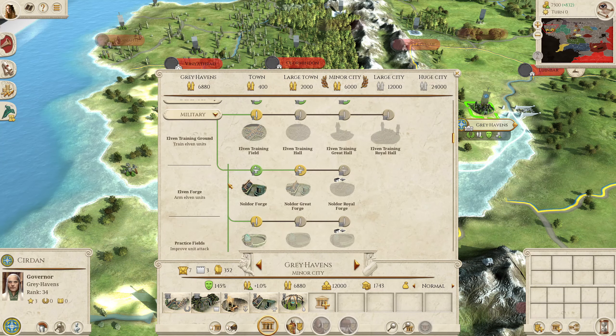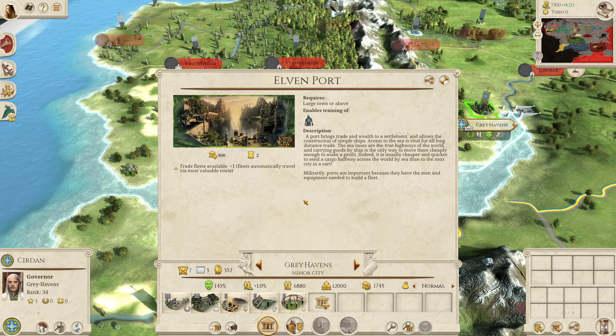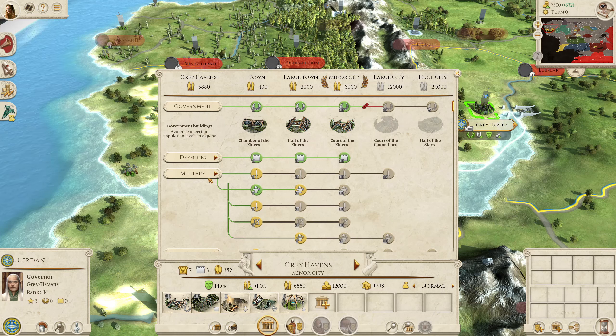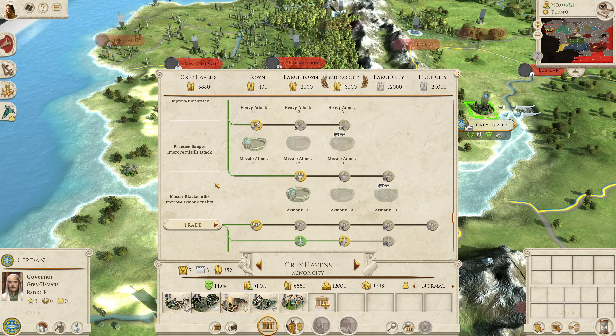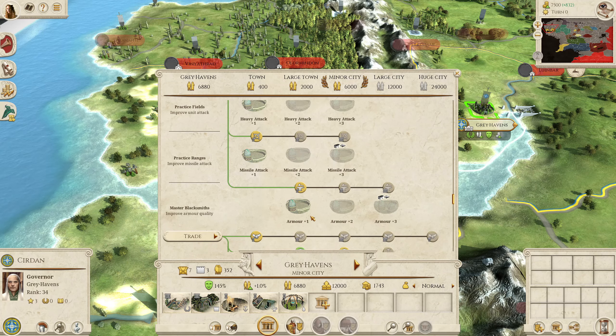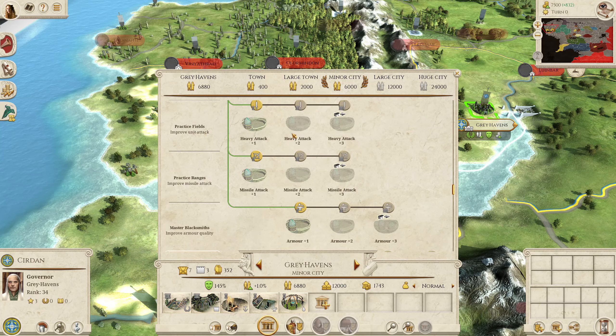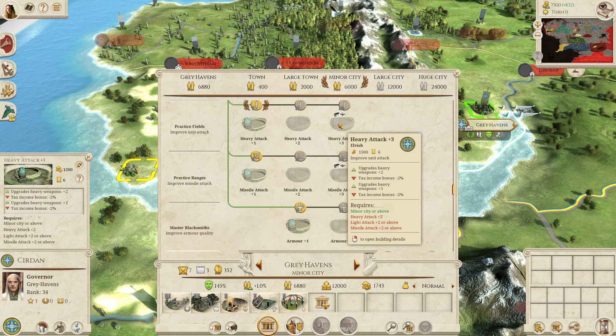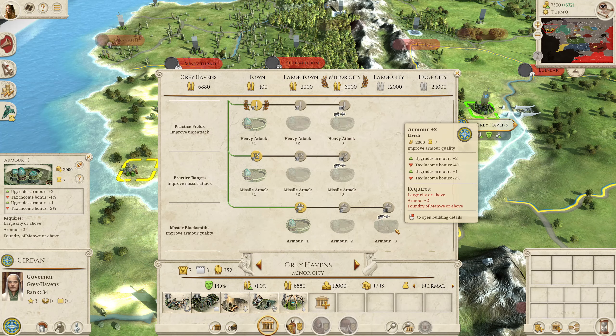The port gives access to one unit — the Teleri Mariners — but it takes three turns to recruit, is not particularly strong, and has a quite low unit size, so I generally don't recruit these unless I have to. Like most factions, you also have upgrade buildings: the practice fields, range, master blacksmith, and trading grounds, which let you upgrade heavy attack, missile attack, armour, and light attack. However, they all come with tax penalties, so I usually just choose one or two settlements to build all these upgrade buildings in and send my forces there to be retrained.